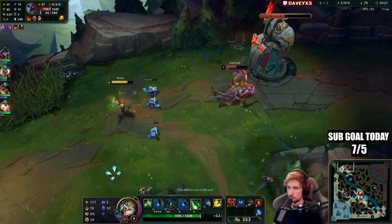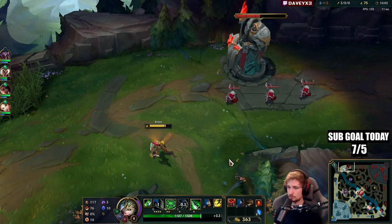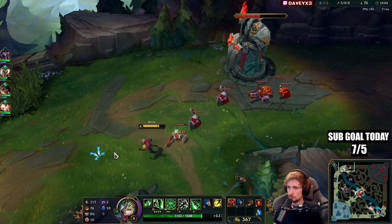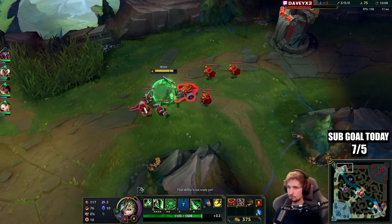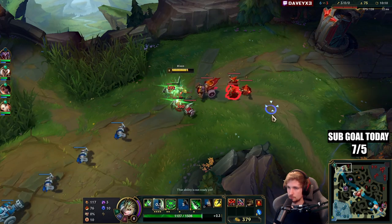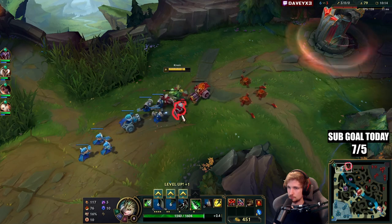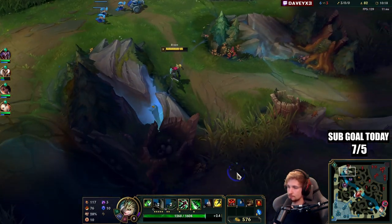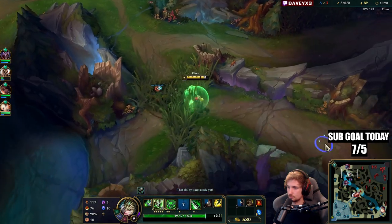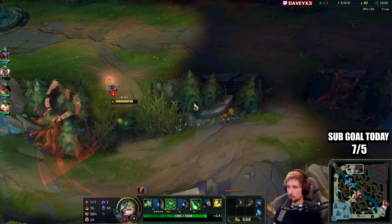Nice — got my Gorerinker. Cho'Gath has no mana, and if Zinsao comes in, I'll kill him. Seems like he teleported. There are no wards here, so let's push forward safely.